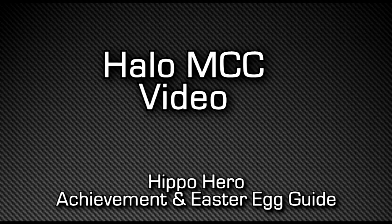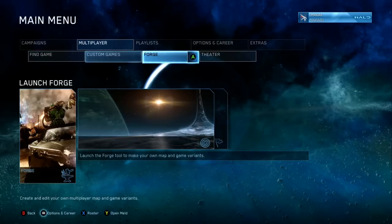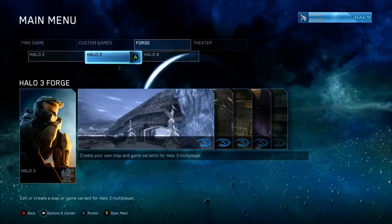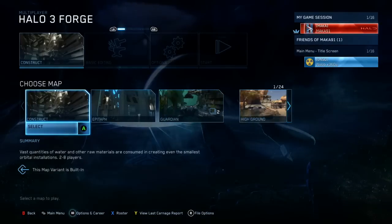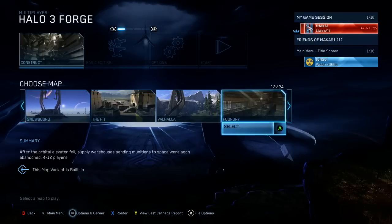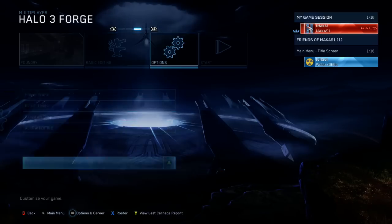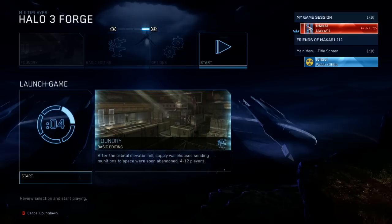What's up guys, Mac here showing you how to get the Hippo Hero achievement in Halo Master Chief Collection, which takes place on the multiplayer map Foundry, which is part of Halo 3. I recommend doing this one in Forge just because you can delete an object where this easter egg is close to, and you can get a better view on the easter egg and shoot it. But you should be able to do it in any custom game as well.